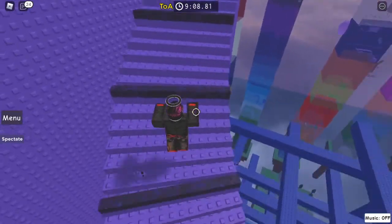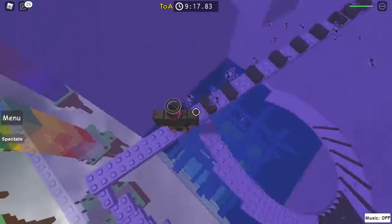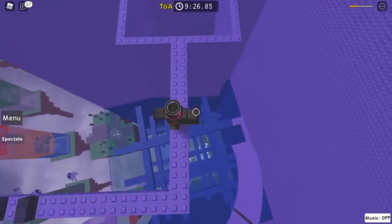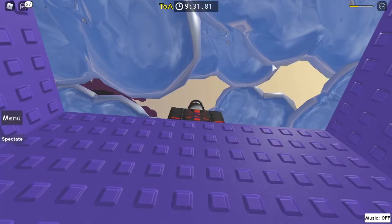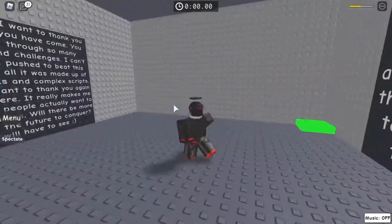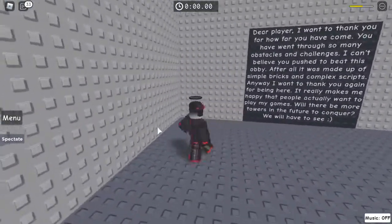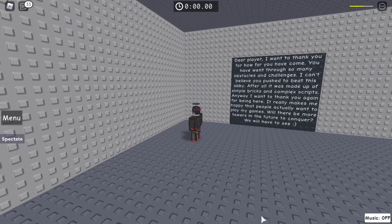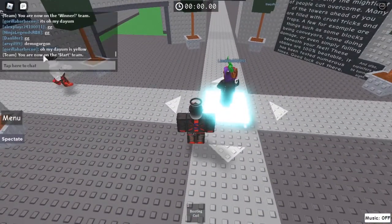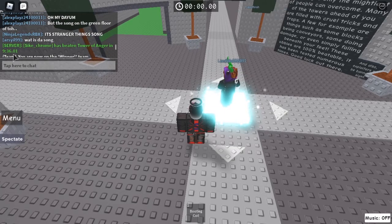Now this is the final home stretch. You can just jump straight over these honestly — you don't have to be too worried about them, just keep on going. It's not that hard — you just go this way. There's some nice shiny clouds, then you go forward and there we go. It says 'look behind you' when you are done, and press a green thing to bring you back to your spot. In chat it should say your name has beaten Tower of Anger — mine says nine minutes, thirty-six seconds and one millisecond.